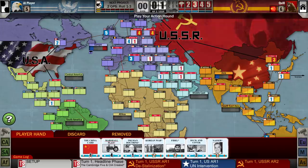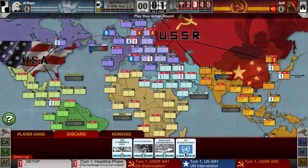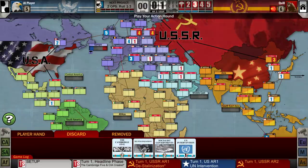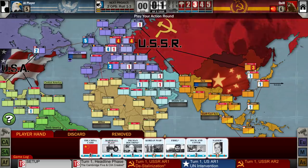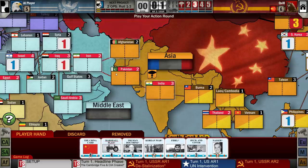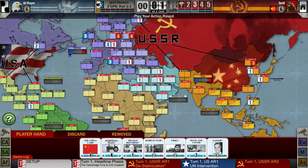Normally when you play an opponent's card — like Duck and Cover for the three ops points — the opponent's event still triggers. But if you use UN Intervention, the event doesn't fire. He attempted to coup North Korea and failed, which is really wonderful. Clearing Iran may have been better than leaving one behind, because you can only coup a nation where your opponent has some influence — with no influence in Iran, he can't coup and he can't spread influence there.